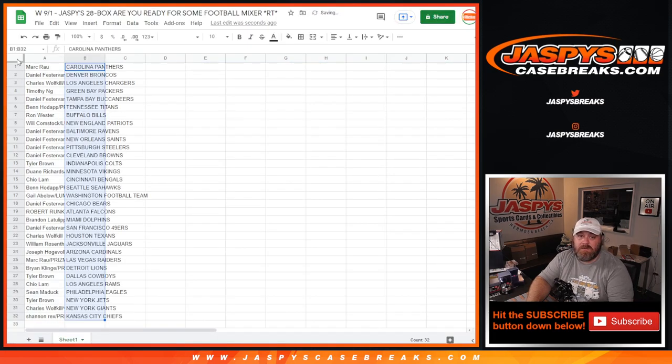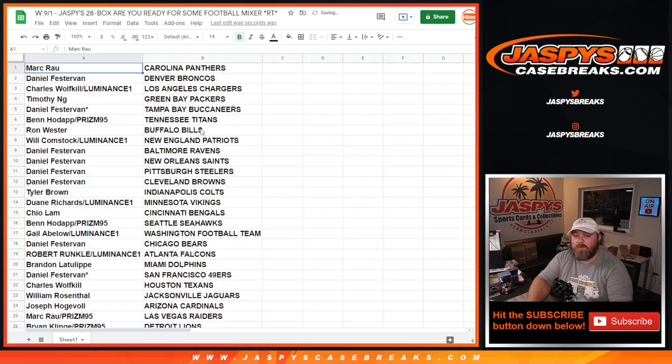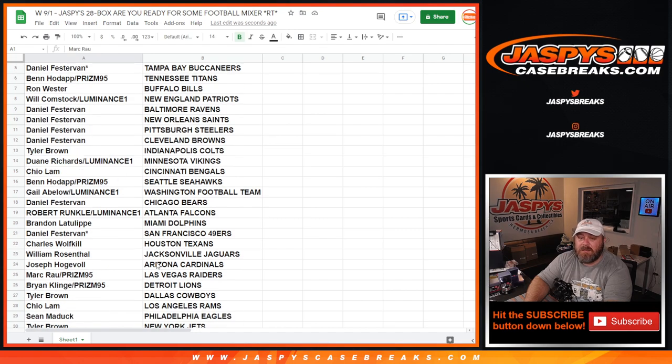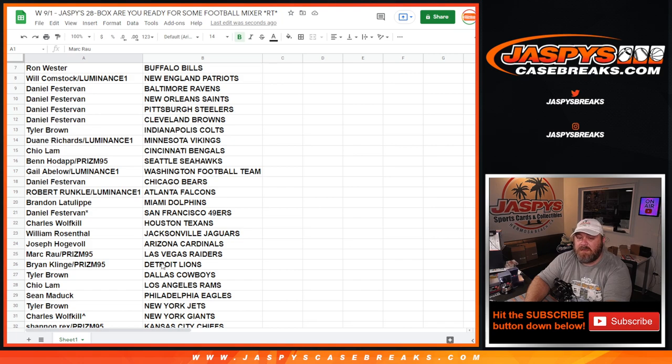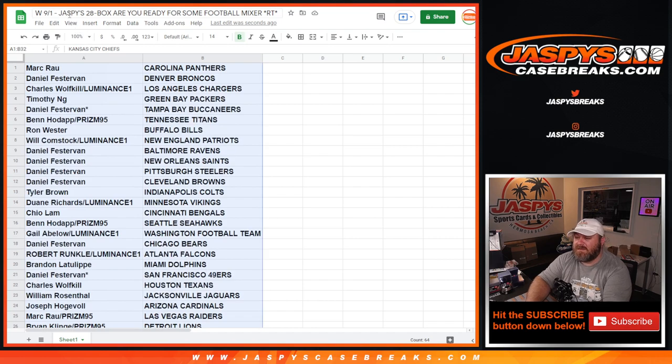Trade window is open. Let's read through the full list: Mark Rau – Panthers, Daniel Festerman – Broncos, Charles Wolfkill – Chargers, Timothy Ying – Packers, Daniel Festerman – Buccaneers, Ben Hodap – Titans, Ron Wester – Bills, Will Comstock – Patriots, Daniel Festerman – Ravens, Saints, Steelers, Browns, Tyler Brown – Colts, Dwayne Richards – Vikings, Shaolin – Bengals, Ben Hodap – Seahawks, Gail Ablo – Washington, Daniel Festerman – Bears, Robert Runkel – Falcons, Brandon Latulipe – Dolphins, Daniel Festerman – 49ers, Charles Wolfkill – Texans, William Rosenthal – Jaguars, Joseph Hogevall – Cardinals, Mark Rau – Raiders, Brian Clinger – Lions, Tyler Brown – Cowboys, Shaolin – Rams, Sean Matic – Eagles, Tyler Brown – Jets, Charles Wolfkill – Giants, Shannon Rex – Chiefs.